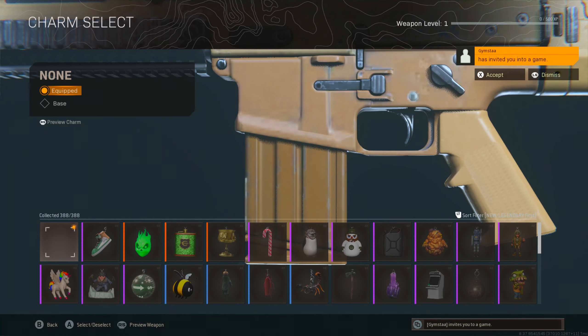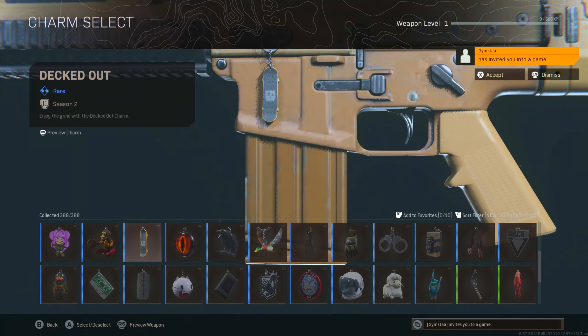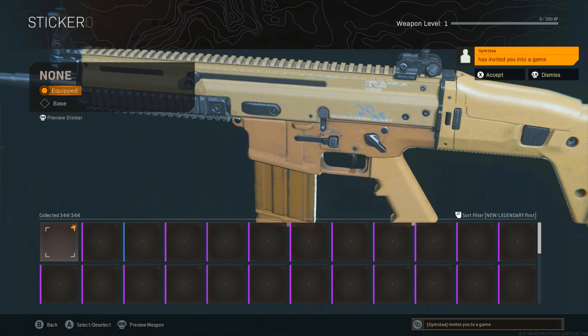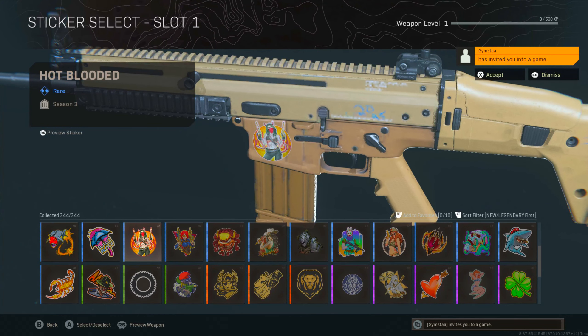I never knew I had all these charms either — like, when did I get these charms? As y'all can see, it's a lot of stuff that I now have unlocked. The unlock all feature does work because I never had all of these — never. Let's see about the stickers. Yep, it does work — the unlock all feature does work.